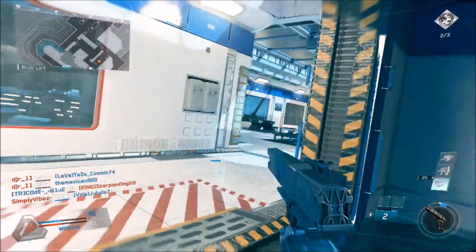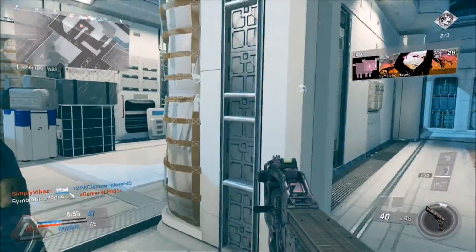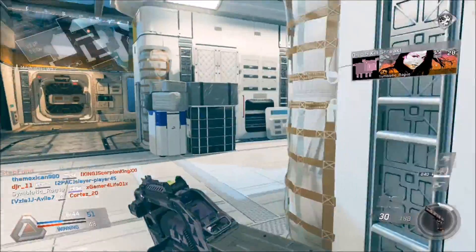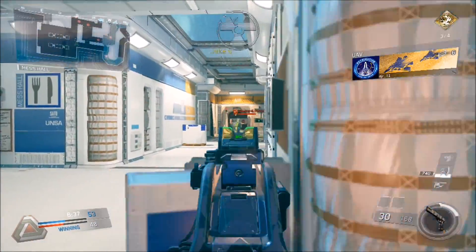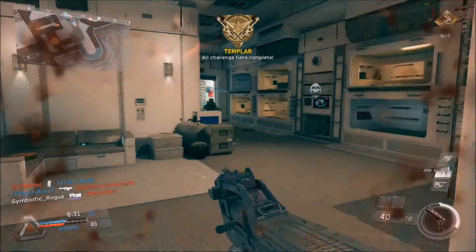I don't know how I feel about the specialist weapons in this game. They don't seem super OP for the most part, but they seem to last a long time. I am against specialists and abilities but if they're gonna be in it, at least make them not dumb — which they don't seem to be too bad so far. I didn't use any of the new ones; I just have the basic ones from the first beta.